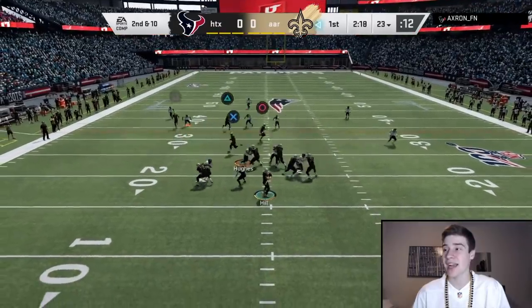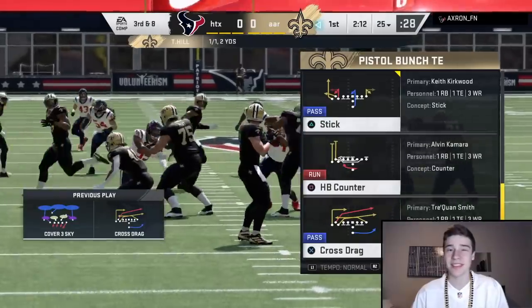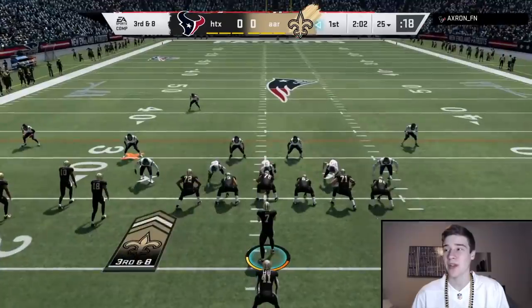We're going to run this right here — I see he's a D-line user. Give it to Alizé Mack. Go down, I don't need you getting hit by Ronnie Lott. Gain of two, but at least he's a D-line user. Third down and eight — basically guaranteeing that he's going to stay in cover three right here. Let's see if we can get Traquan Smith open. I see him over there, we're going to roll out with Taysom.